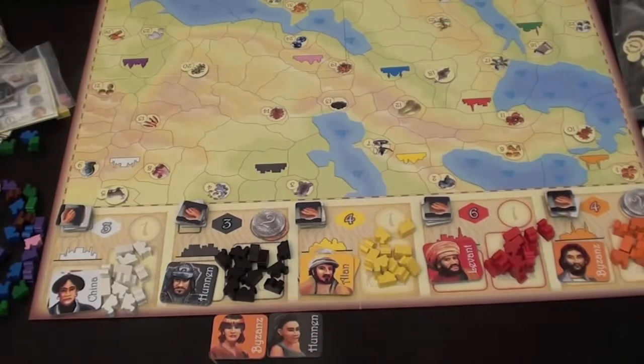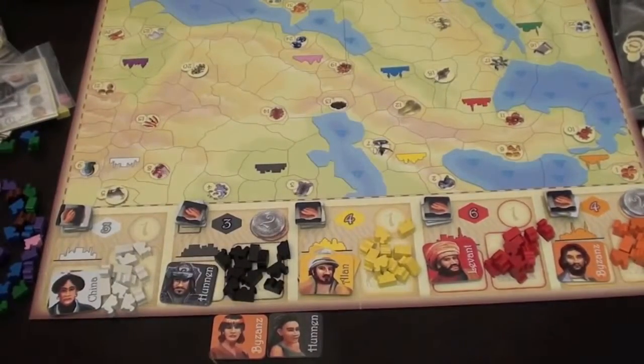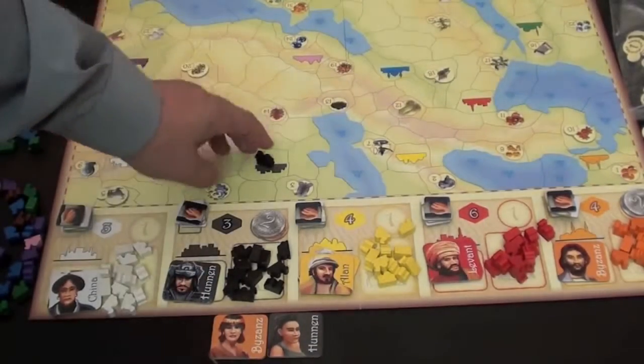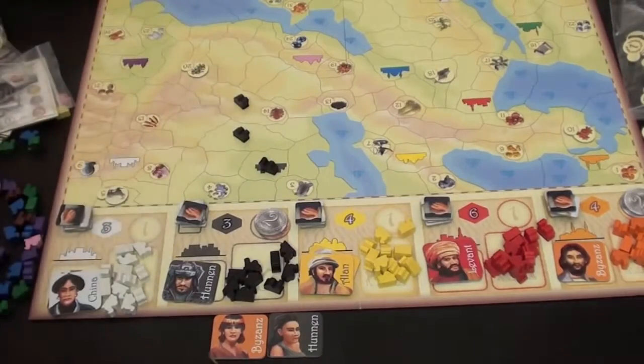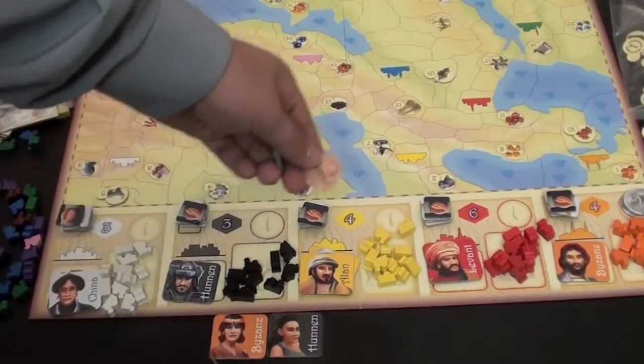Marrying into a family also gives me the opportunity to draw more cards from the deck. There is an upper limit depending on how many players you have in the game, but you want to get those cards in your hand because they're worth points. Instead of marrying into a family, my other option is to place a camel on the board. The first one has to be placed on the starting spot, and after that they simply go to an adjacent spot. You can place one or you can place two.